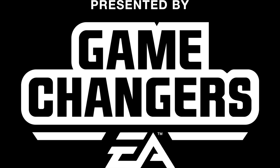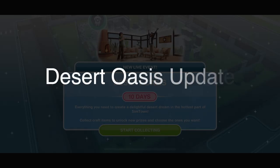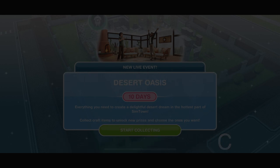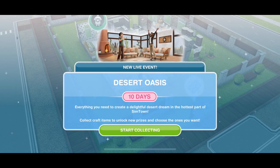This video was made possible by EA Game Changers. Welcome to the Desert Oasis update. This update will be released on the 9th of March at 9pm UTC time. And as soon as this update goes live, we get a new live event: the Desert Oasis event.